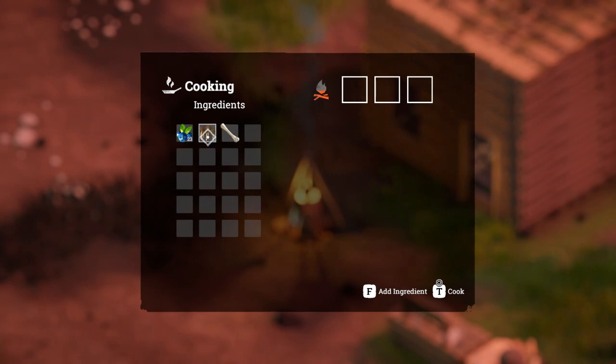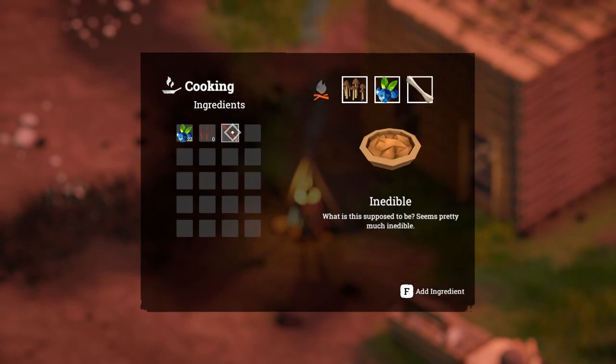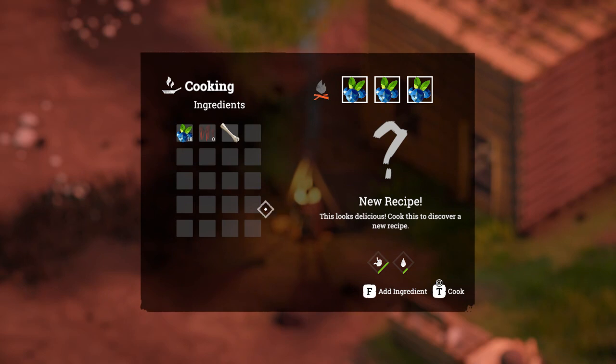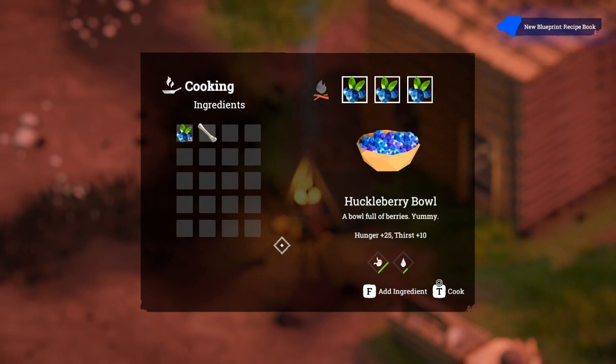We can add the mushrooms - oh, that actually made it more nutritious! What's this? If I take a berry out and put that in... okay, we don't want anything that's not edible. T to cook - let's do that. What happens if we do three berries? It's a new recipe - a huckleberry bowl! Beautiful.